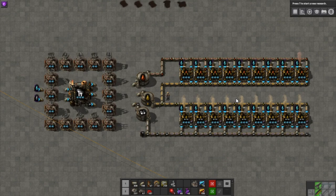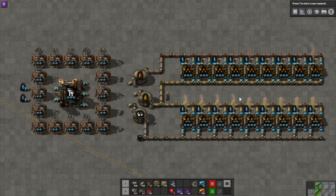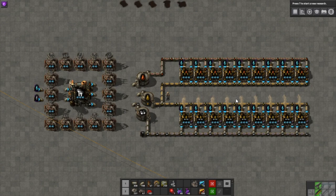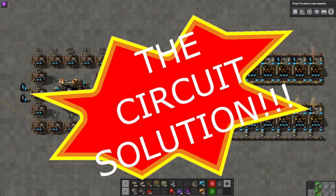Don't worry — there are ways to reduce the severity of this problem. In this video I'll discuss two main methods. You've set up your pump jacks, gathered your oil, processed it into three fractions, set up cracking so you don't fill the tanks, but how can you keep some for uses like solid fuel or lubricant? I present to you the circuit solution.